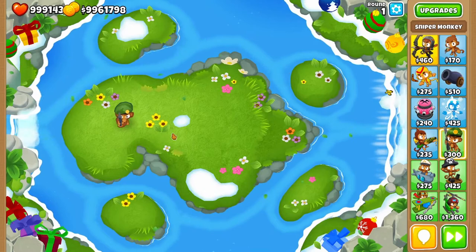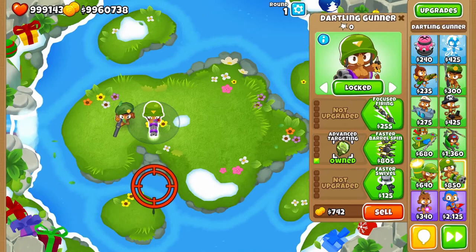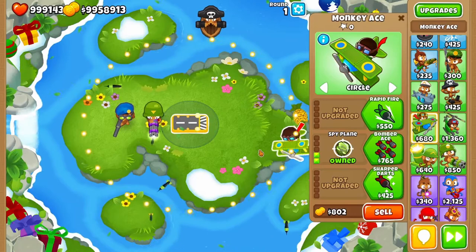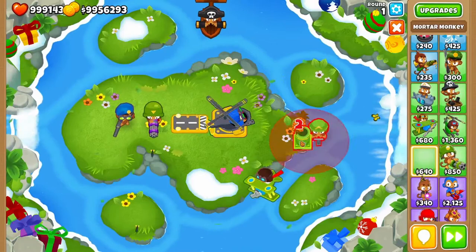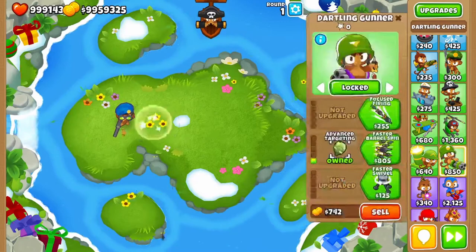Now we have the Sniper Monkey and the Dartling Gunner, who both have their camo detection on their 0-1-0 upgrade, which is simply granted camo detection. The same story goes for the Tier 2 upgrades for the Monkey Buccaneer, the Monkey Ace, and the Heli Pilot — except the boat's detection is on the bottom path, Crow's Nest. Surprising to some, every single military monkey has a way of dealing with camo balloons.